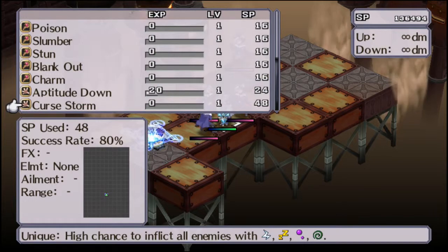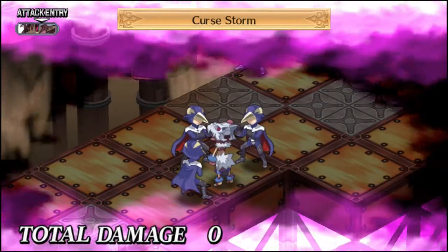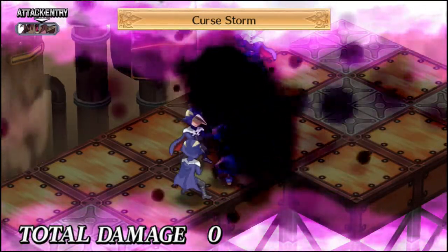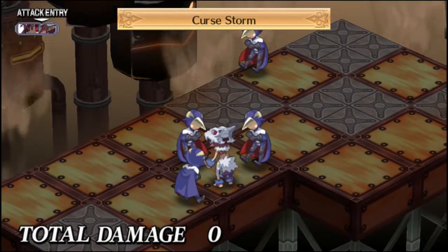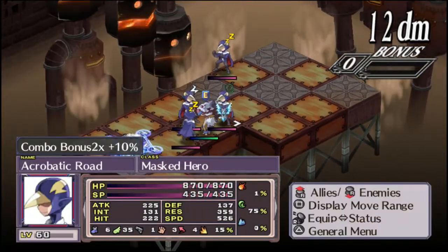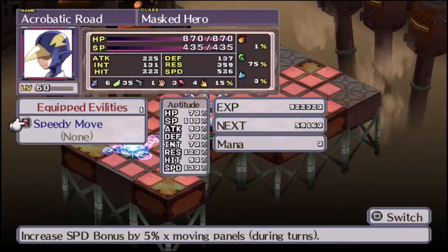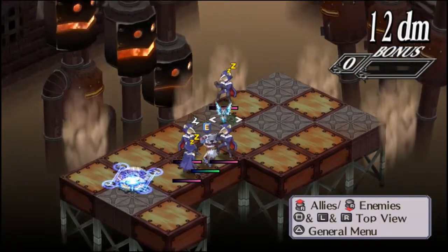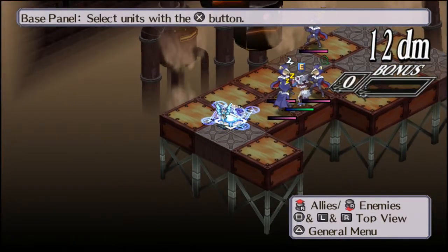Besides that, she has Cursed Storm, which has an 80% chance of inflicting all enemies with multiple status ailments. Sounds pretty dangerous. They all just got a bunch of random status ailments.